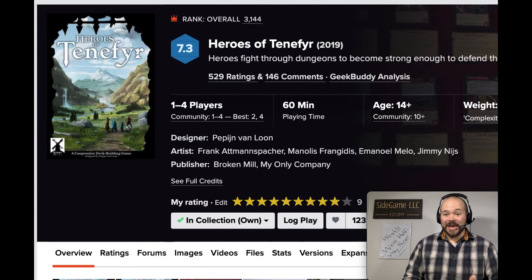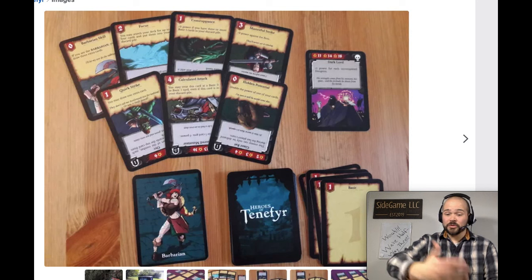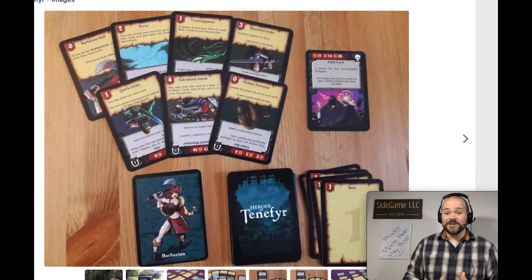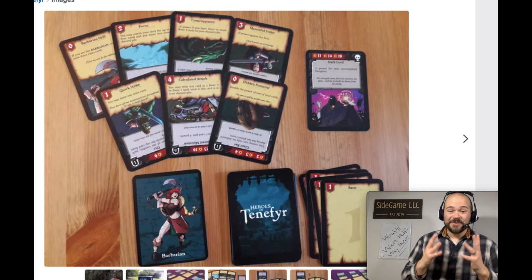Finally, my number 51 — number 46 last year — is Heroes of Tenefyr, a deck-building game where you take your adventure through dungeon after dungeon, increasing your character's power while deciding when to push and when to pull back. My favorite part is the core turn system: you play cooperatively and go dungeon to dungeon fighting creatures. When it's your turn to contribute, you reveal three cards from the top of your deck and decide right then whether to use them or dump them and pull another three — repeating as much as you want until you have a comfortable hand.